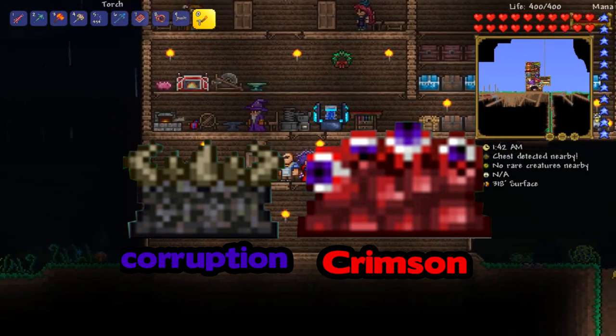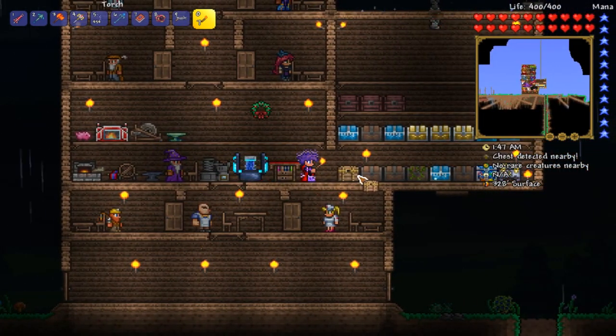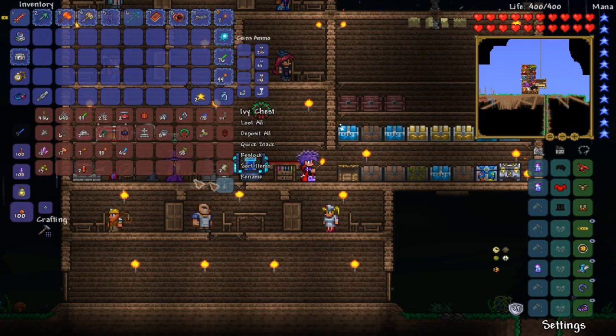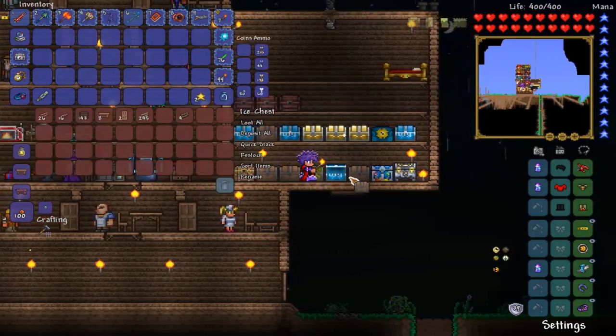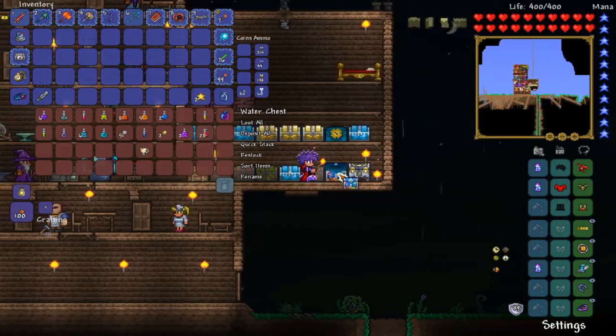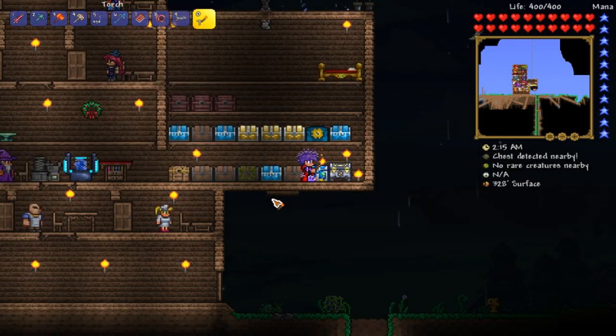Once you break those demon altars, you should see a little message on the bottom of your screen that says your world has been blessed with the actual ore that you got. As you can see, I have adamantite and some mithril ore. I don't have a lot. I do have cobalt but I don't need cobalt at this time. That's how you guys get hard mode ores.